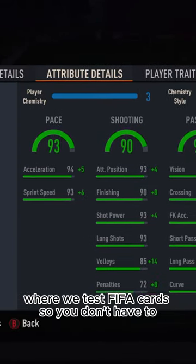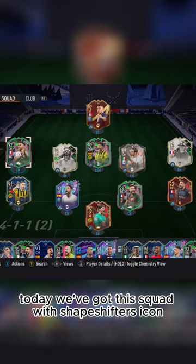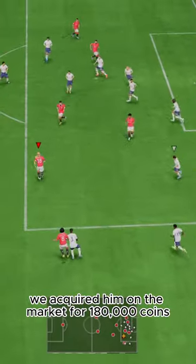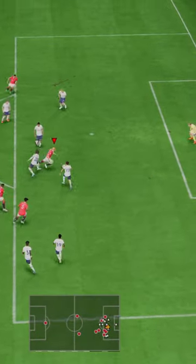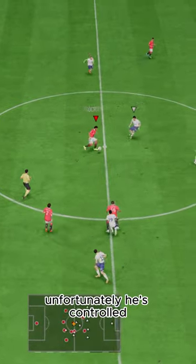Welcome to Baller or Bust, where we test FIFA cards so you don't have to. Today we've got this squad with Shapeshifter's Icon Emmanuel Pettit. We acquired him on the market for 180,000 coins. What an unreal dynamic image this guy has got. Unfortunately, he's controlled.